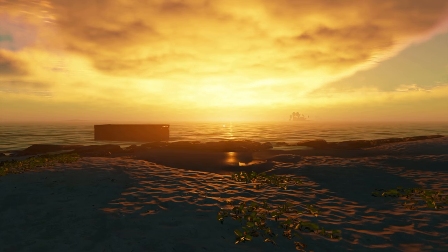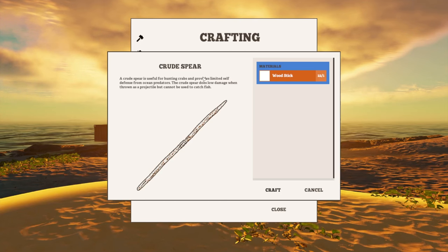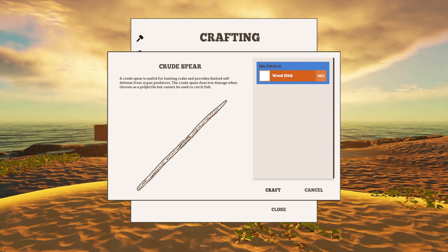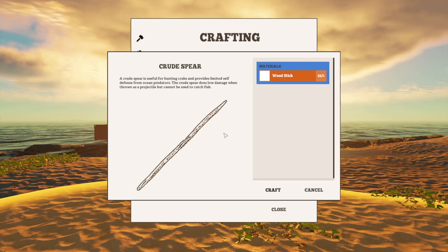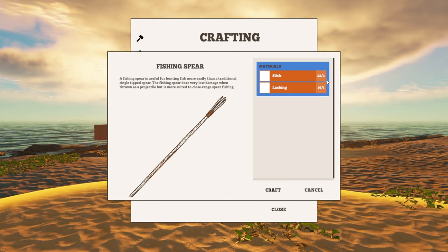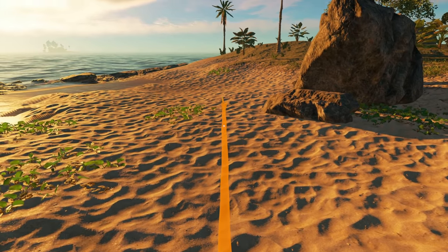We've got a good morning for fishing here in the South Pacific. We're going to cover the last piece of hunting which is fishing. If you've played the game for a while you may have fished with a crude spear, but you'll notice that both the crude spear and the refined spear now say they cannot be used to catch fish. They're still useful to defend against sharks and ocean predators, and you can throw them at boars and crabs. Now we'll look at the fishing spear - to craft it you simply need two sticks and one lashing.